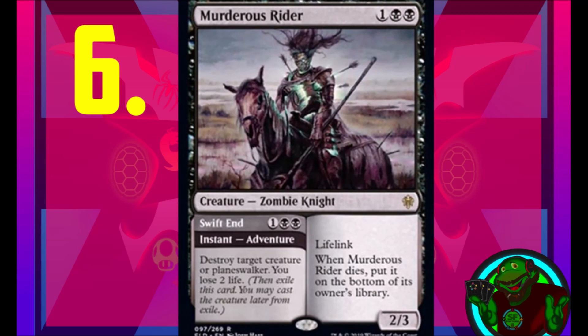Coming in at number six, Murderous Rider. It's a one generic and two black creature — a zombie knight — with lifelink, a 2/3 body, and when it dies you put it on the bottom of its owner's library, which is pretty fair. But what pushes it to the top is its adventure ability, Swift End: for one generic and two black at instant speed you destroy target creature or planeswalker and lose two life. This card is insane and great, and I want us all to be informed about why.